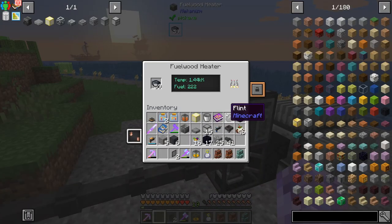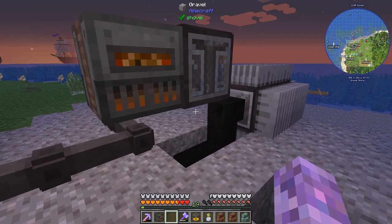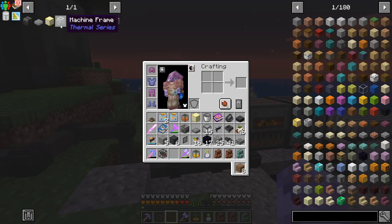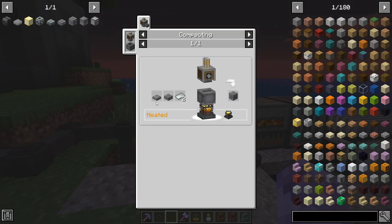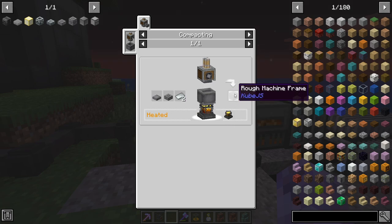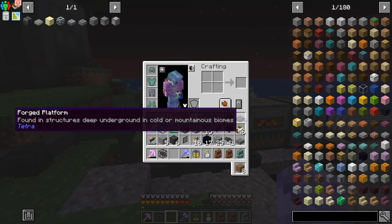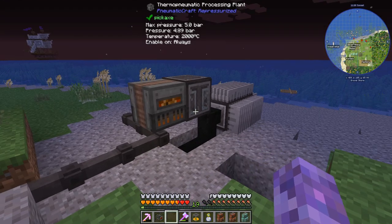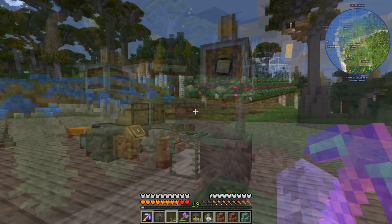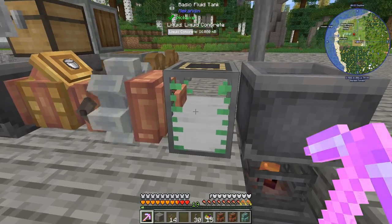There we go - a coated machine frame top! That was a little bit of a sidetrack. So once we've got that, these two plus the machine base we've made, invar plates heated with the blaze burner gets us a rough machine frame, and then we should just be able to get this machine frame. I need to tidy up my inventory that is atrocious, but yeah let's do that.